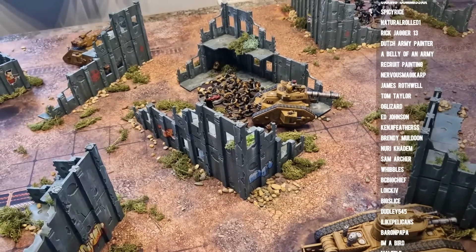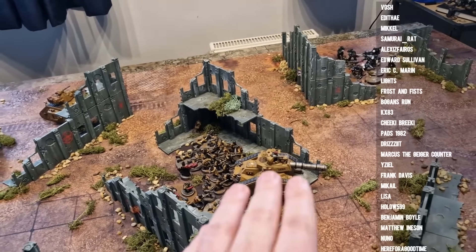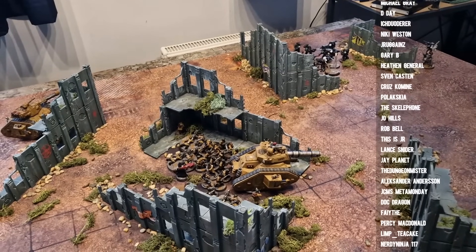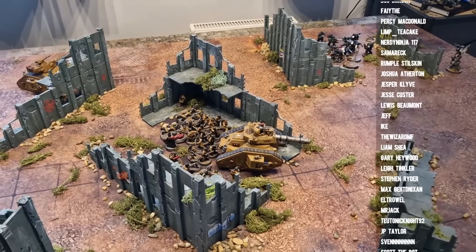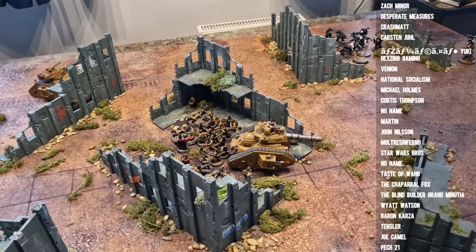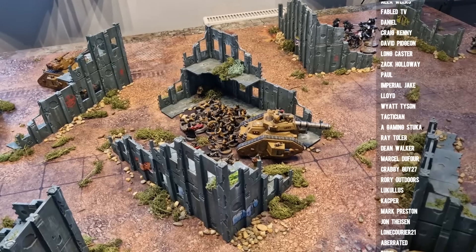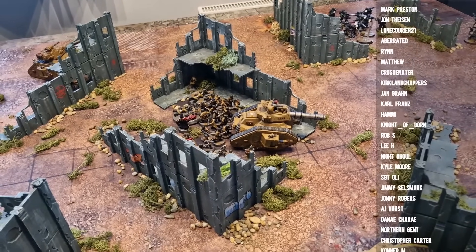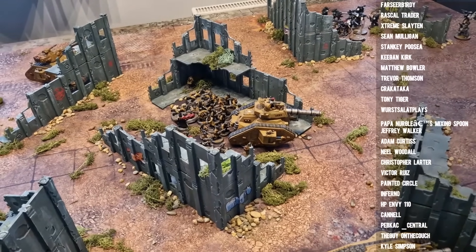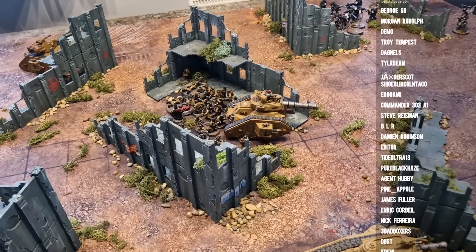The Vanquisher is now 15 points cheaper than a Space Marine Gladiator Lancer. The Lancer hits on 3s, the Vanquisher hits on 4s — but the Leman Russ always has Take Aim, so they're both effectively hitting on 3s. The Gladiator Lancer only has 12 wounds at T10 with a 3+ save, more expensive, gets two shots whereas the Vanquisher gets one, but the Vanquisher gets the lascannon. They're basically comparable to Gladiator Lancers.